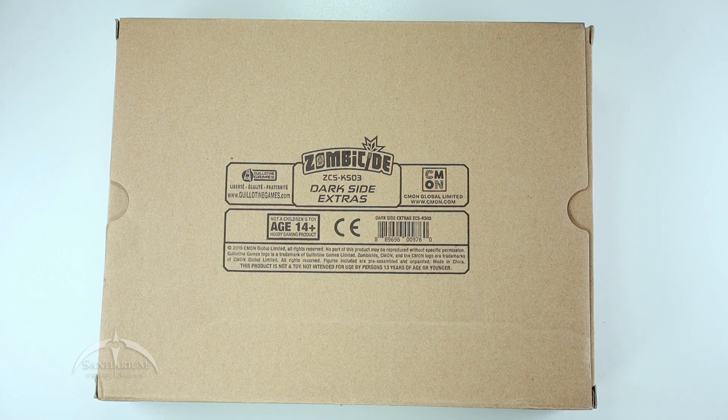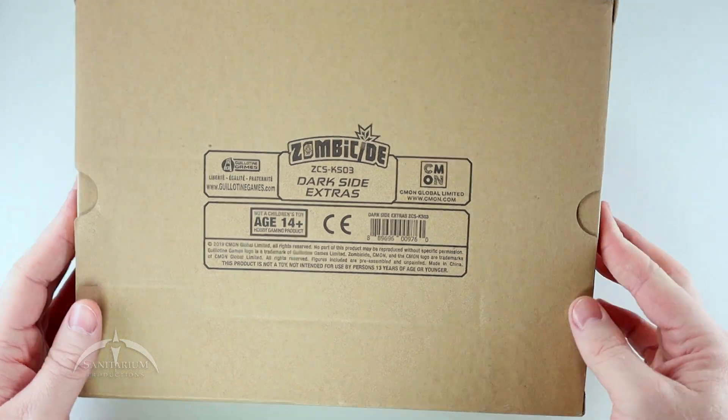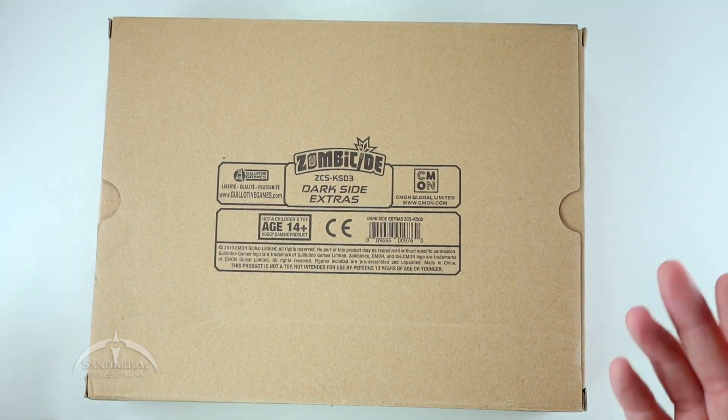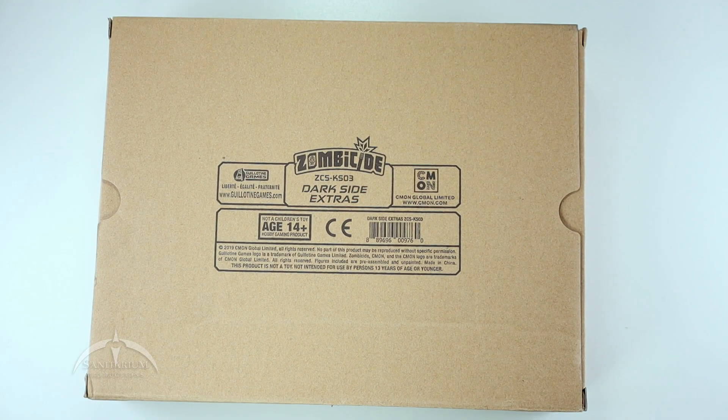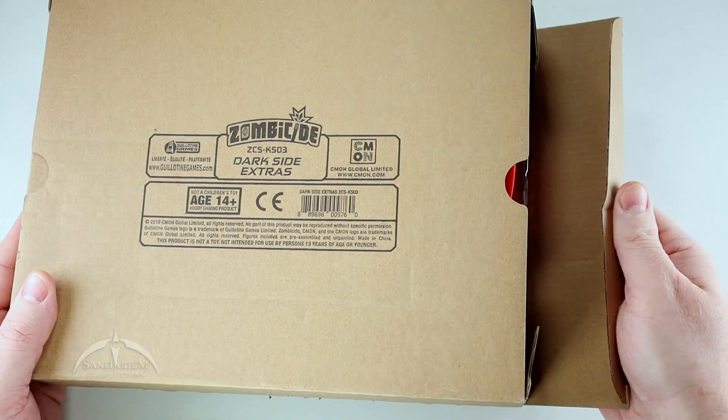This is for Zombicide Invader, specifically for the Darkseid expansion. The product code is ZCSKS03 if you're looking for that. It comes shipped in a plain brown box, fairly easy to get into — no tape or anything holding things on, just a simple packing box.